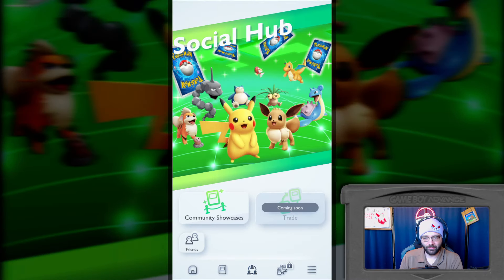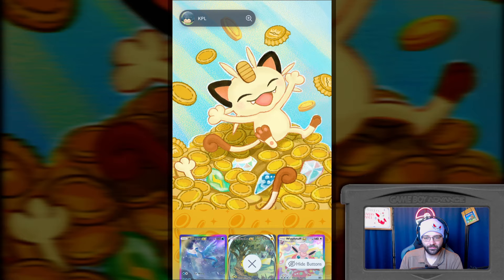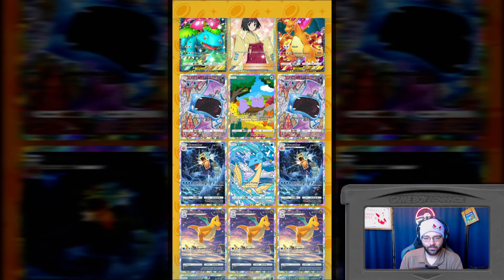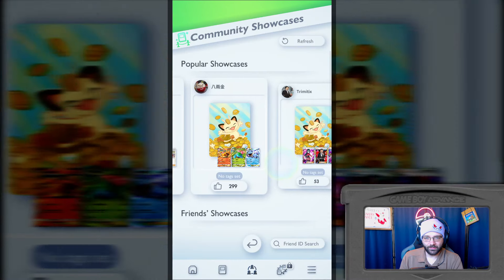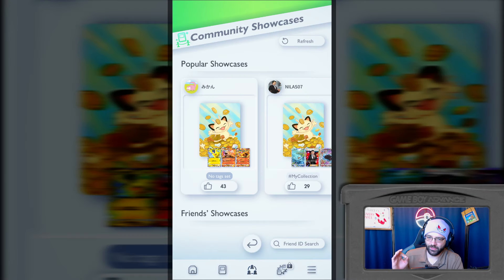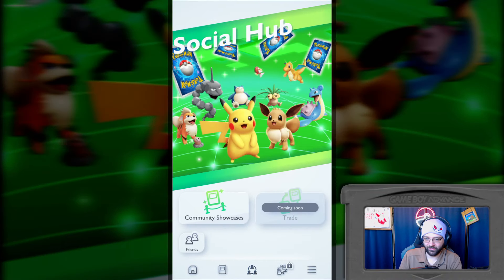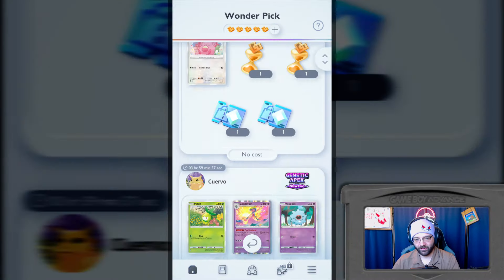Down here we have the social hub - community showcases, favorite illustrations. I can't say I understand... yeah, those are some illustrations. So trade isn't a thing yet, but you can trade - that's interesting. And then of course you can add up to 99 friends, which I assume is mostly so you can look at their showcases. But then when trading releases, that'll be the big thing - you can add your friends in order to trade cards back and forth. Whenever you do the Wonder Pick, they mention there's a chance your friends will appear here.